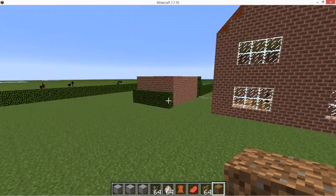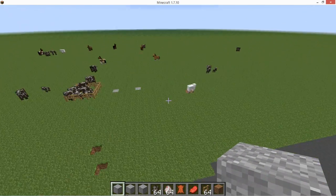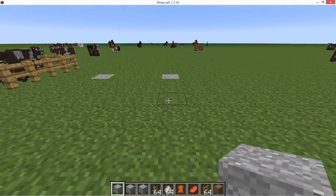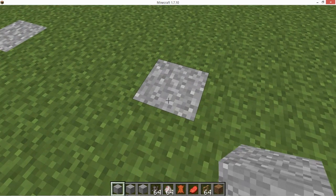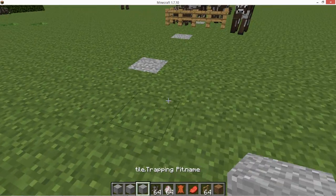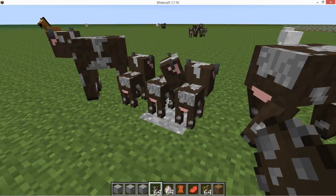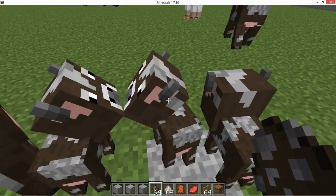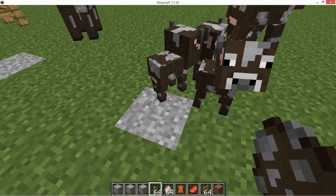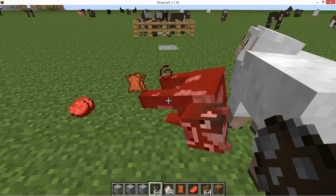Off we go, and the first thing I want to show you is these three things. First is the deadfall trap, and what this does is pretty clear. There are some cows here, and when they walk over the trap... yeah, they are dead.